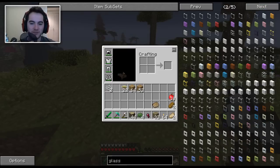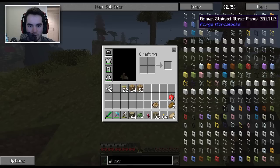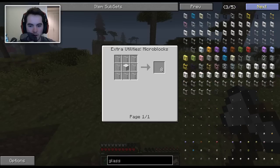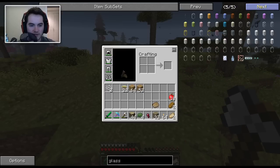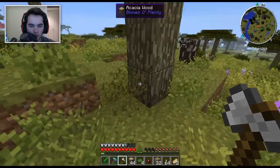But for now, we'll just stick to regular glass, I guess. Although, how many pages were there? Five pages. Mother of God. Forge micro blocks — do these have crafting recipes? And just lots of things made of glass, but not so much in the way of actual windows.